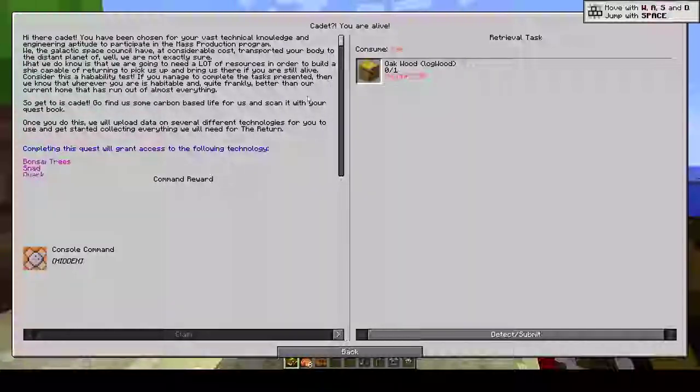Hi there, cadet. You've been chosen for your vast technical knowledge and engineering aptitude to participate in the mass production program. We, the Galactic Space Council, have, at considerable cost, transported your body to the distant planet of — well, we are not exactly sure. What we do know is we're going to need a lot of resources in order to get a ship capable of returning to pick us up. Consider this a habitability test. If you manage to complete the task, then we know that wherever you are is habitable and, quite frankly, better than our current home that has run out of almost everything. So, get to it, space cadet.